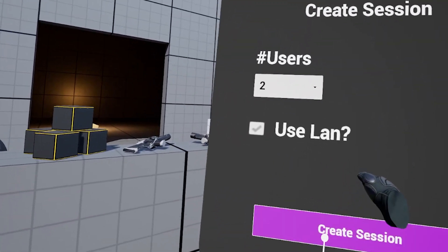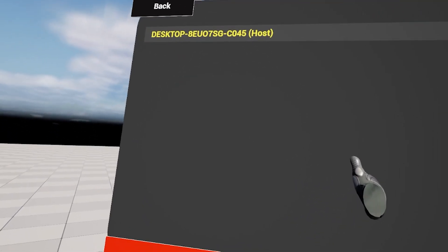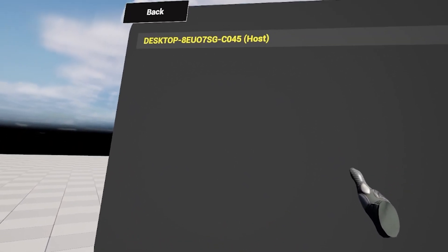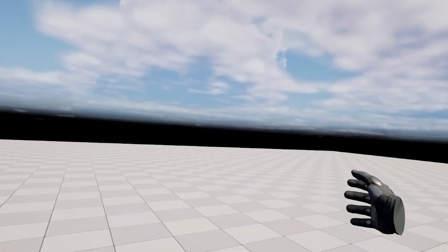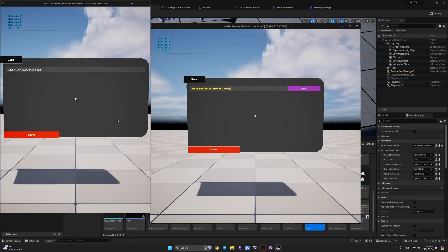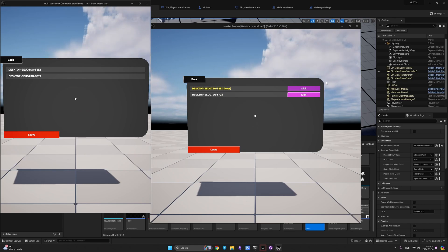Welcome everyone. Today I'm going to show you how to create sessions, replicate all the data, and move all of our widgets inside of VR. As you can see I have a host right here — it's me because I created a lobby. We'll also be able to join sessions, and here you can see the test of what is actually happening inside of VR when we're in the level — simultaneous update of players inside the lobby.